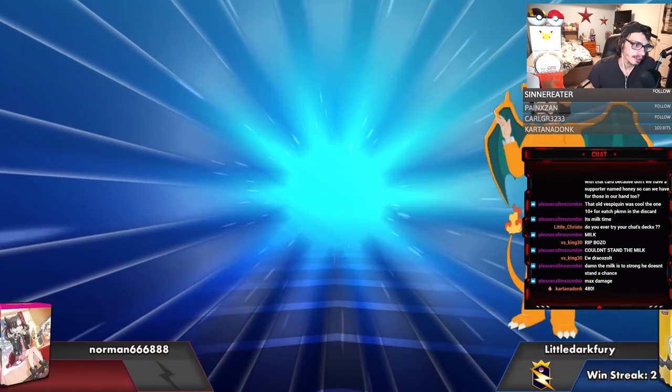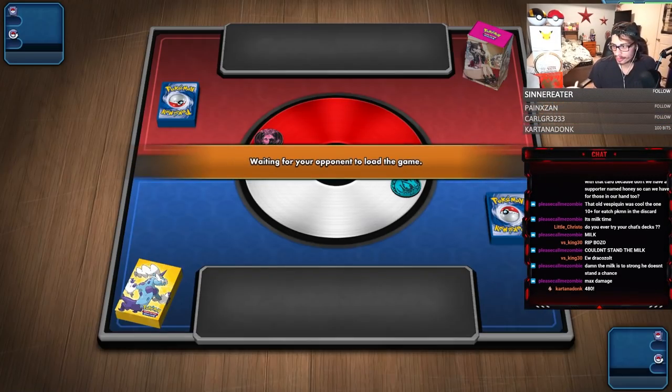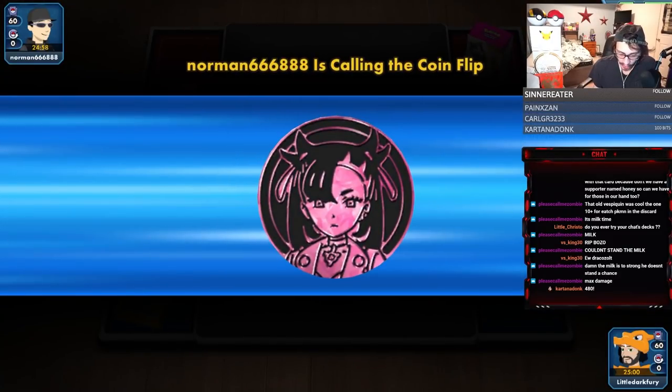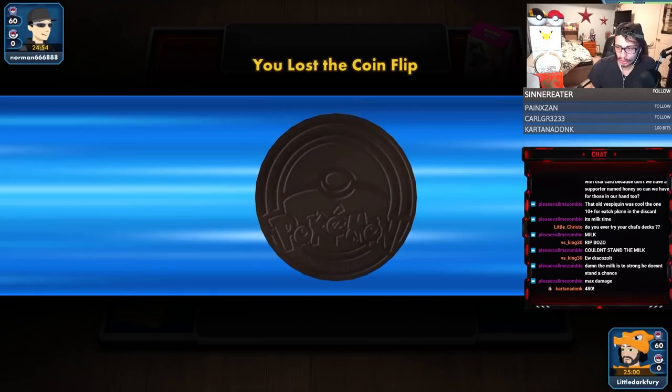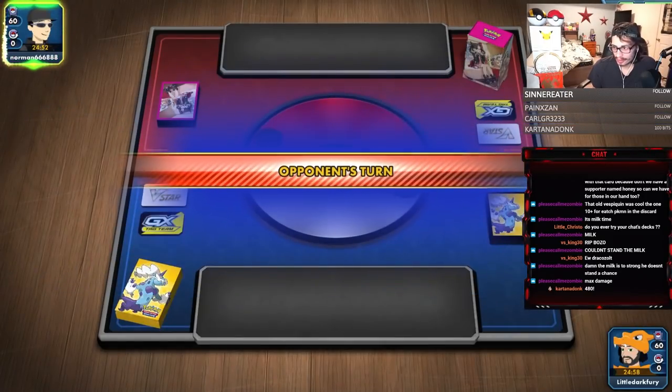That's why I like this build more than the Mew build. All right, we just smoked him. There's that last Moomoo Milk — take it home, Marshadow. The Marshadow Moomoo Milk sweep. That's why I like this build more than the Mew D-Valley build — Ninetales came in so clutch. If you're going to play the Mew build, just play Mew Box instead of Mew Tank.